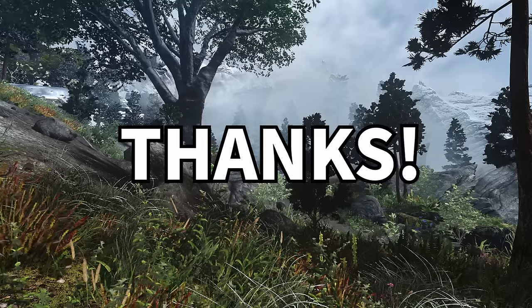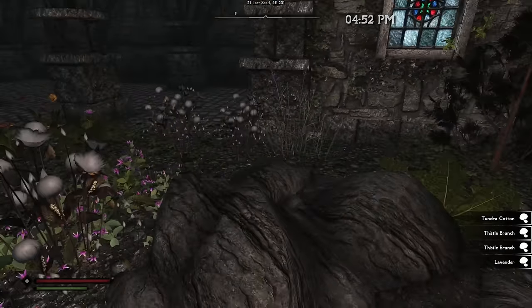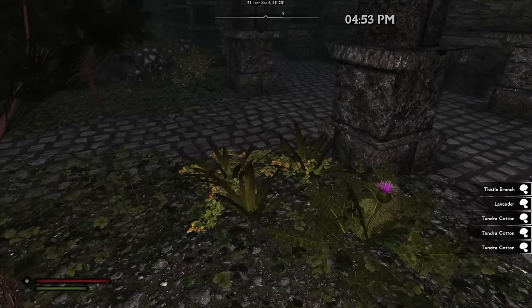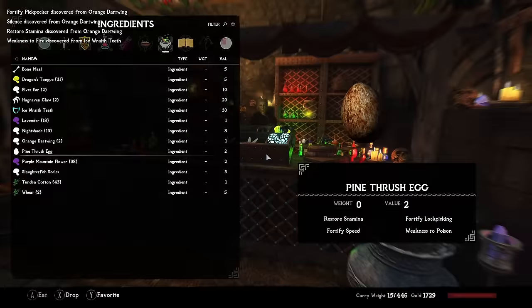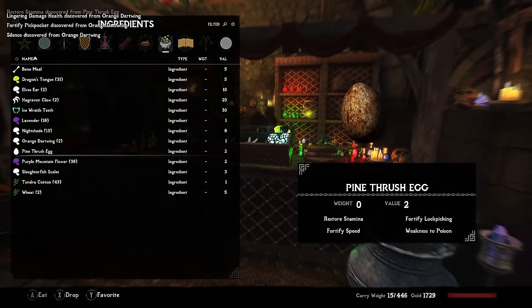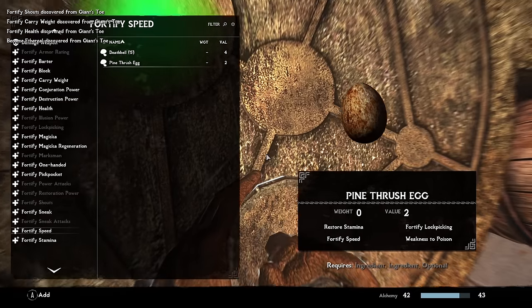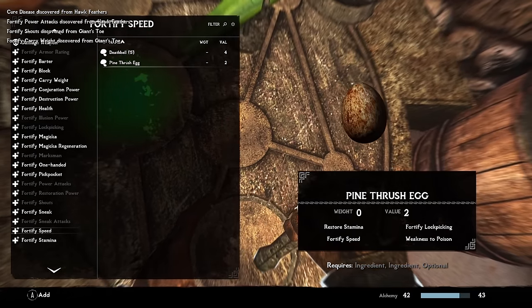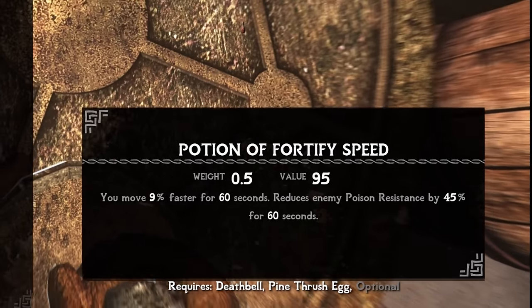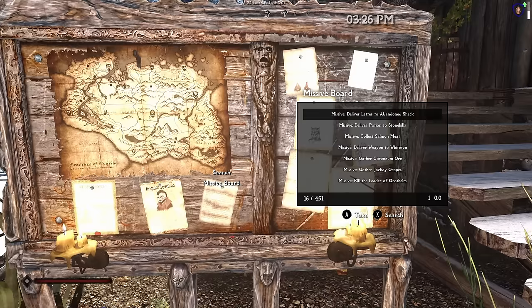Let's work on our alchemy. We can use potions to keep our stamina and magicka up on long deliveries, and the Blue Palace garden is teeming with ingredients the guards don't mind us taking. This mod list uses the Apothecary overhaul, and we find that pine thrush eggs now have a Fortify Speed property — this could be huge for brewing speed potions. The common deathbell flower also has this property. Our concoction gives us 9% faster movement — and if we can cap out alchemy, that percentage could drastically increase.